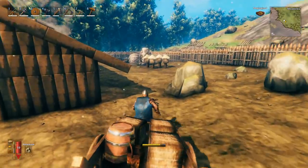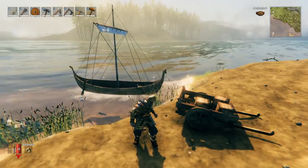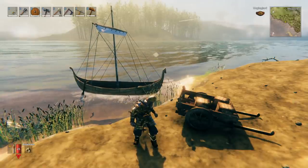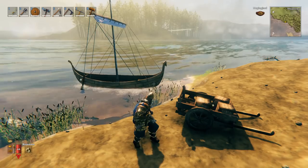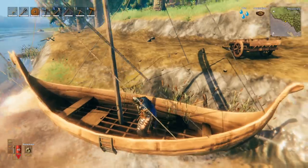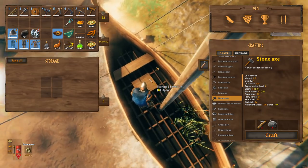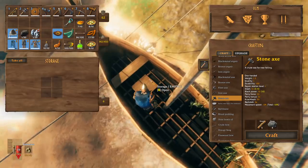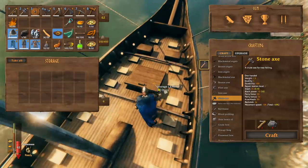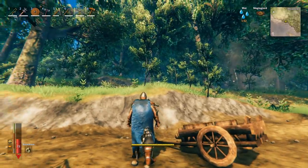Nothing wrong with this process — I actually find it pretty fun. The other mechanic the developers added is the ability to transport items via water. You get various different crafts depending on your stage of the game: in the bronze age you can make the karve; in the iron age you can make the longship. One of the main differences between these ships is storage — the karve only has space for four slots, where the longship gives you an enormous amount of storage space.